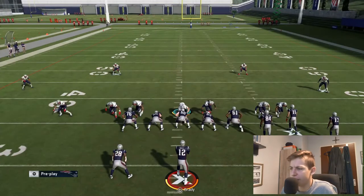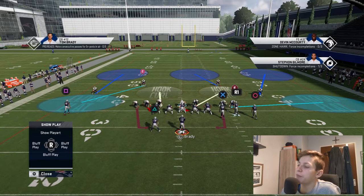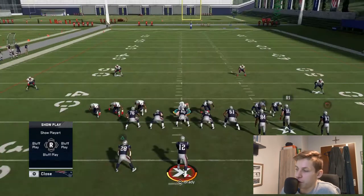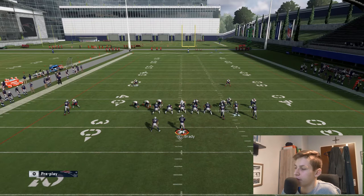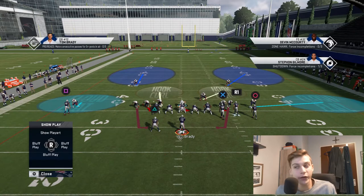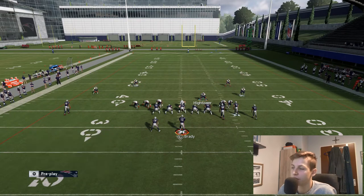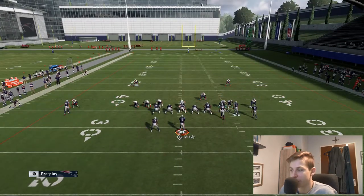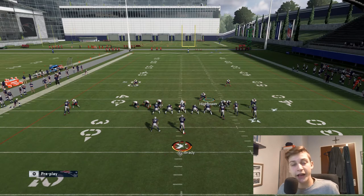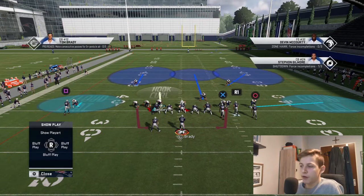That's pretty much all there is about this coverage. You can run a similar blitz out of Cover 2 — I'm going to show that in the next video, just if you were curious. If you don't always want to come out in this Cover 3 look, you can also come out against this with a Cover 2 look. Also, what's really powerful this year: come out in a Cover 3 shell, press, and then make it a Cover 2 look. Your opponent is going to look at the play afterward and think it looked more like a Cover 2 to them, so you can really confuse your opponent that way.